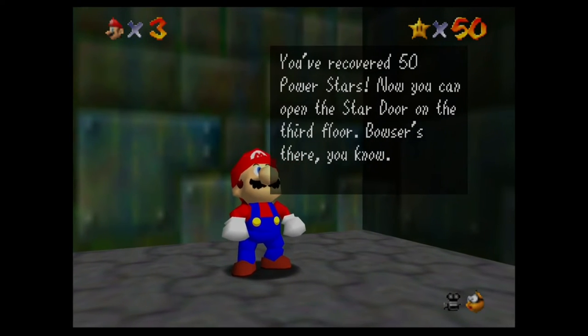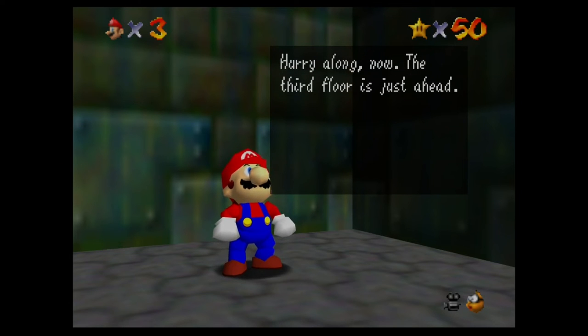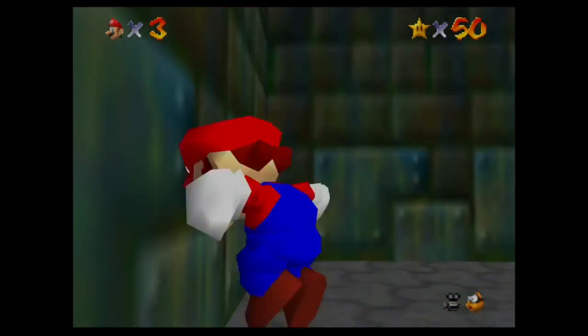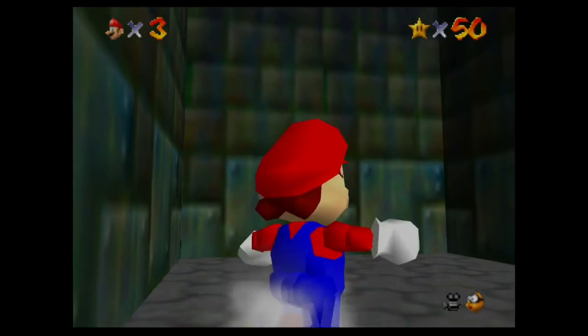That's star number 50. You've recovered 50 power stars. Now you can open the star door on the third floor. Bowser's there, you know. Oh, you found all the cap switches, haven't you? Red, green, and blue. The caps you get from the colored blocks are really helpful. Hurry along now. The third floor is just ahead. And we still have two more worlds before that happens. But yeah, in this episode we got 50 stars and became a pharaoh. So I think that's pretty cool.